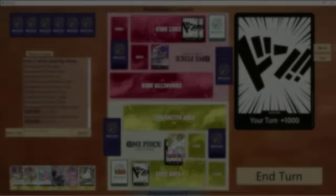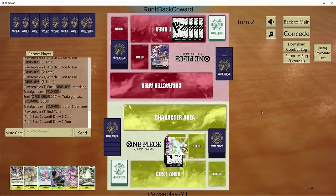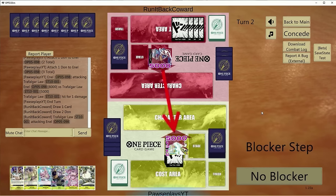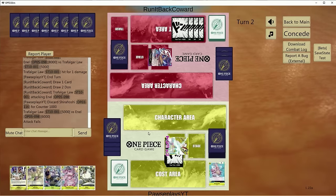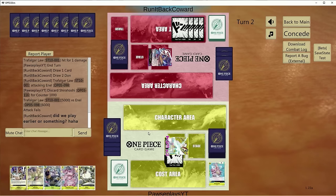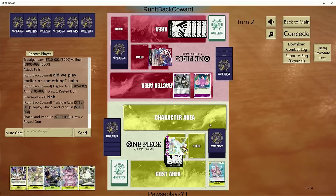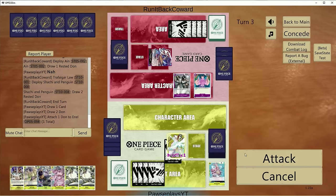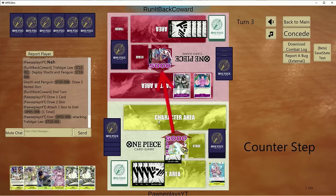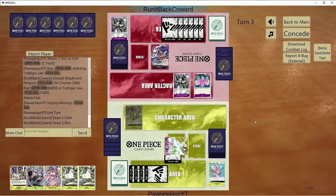Both matches can give Enel kind of a hard time — especially with the Dofi lockdown and Moria clearing all the bodies. But we're playing against another Red Purple Law. This is the second time I've seen this guy today. I wasn't really trying to play another Red Purple Law, but it be what it be. It's a very challenging deck to deal with for pretty much everybody.